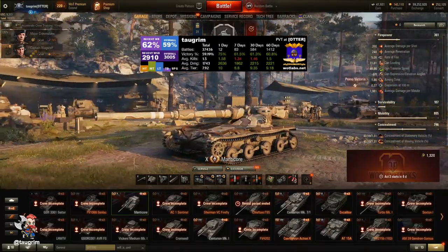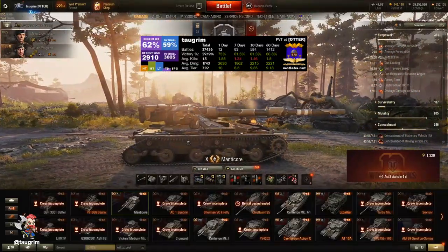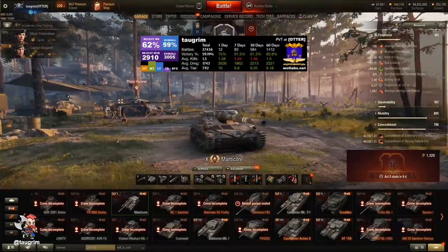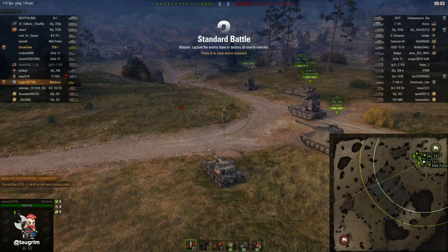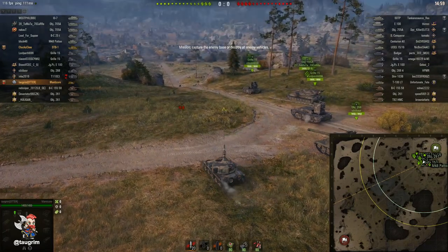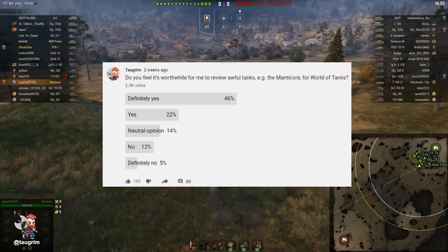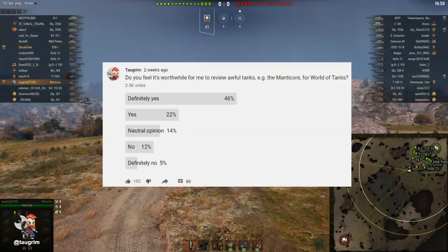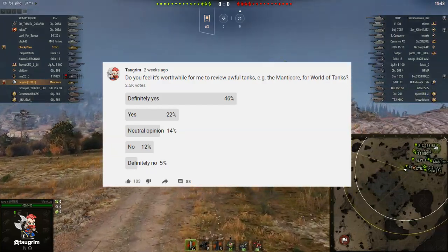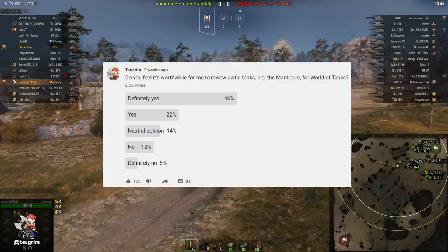Hey folks, it's Sahlgrim. This is episode 114 in our Road to Unicom, and today I review the Manticore, a tier 10 British light tank in World of Tanks. You may have noticed I reviewed the tier 8 LHM-TV, which I thought was an excellent tank, but I didn't review the tier 9 Gsaur nor this tier 10 Manticore. I decided to review this because I asked you all, and 68% of you said yes.